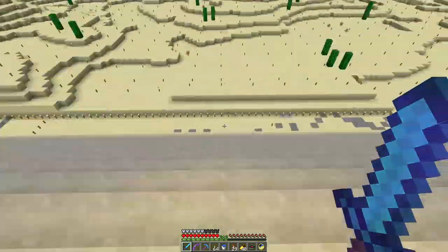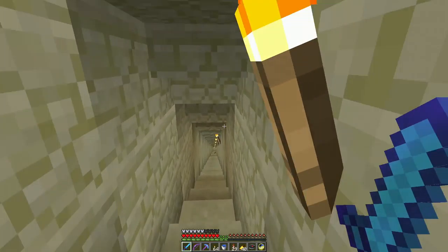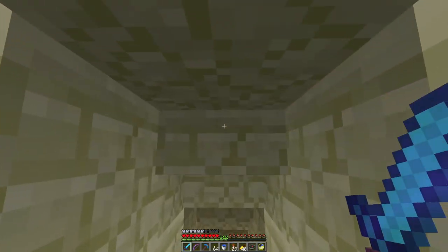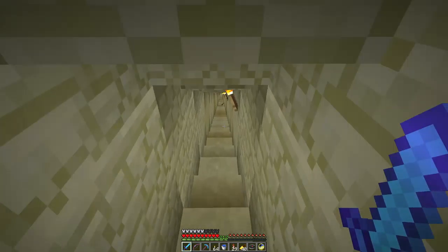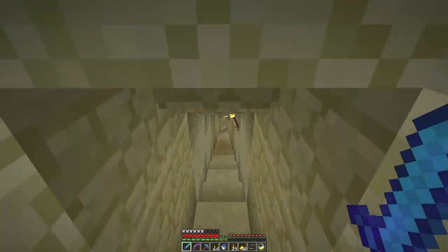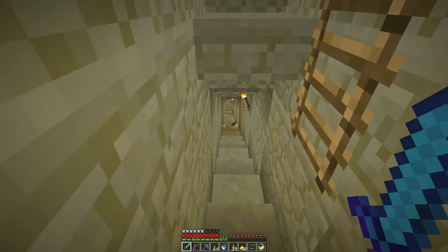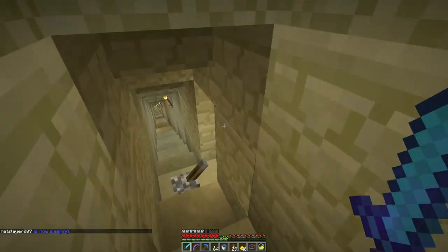Here's the entrance. There's another entrance down at the base called the robbers' entrance, where grave robbers kind of broke in. Come down here — the pathway is super cramped, so I made it so that you're constantly bumping your head going down this path. This goes down to the bottom chamber.